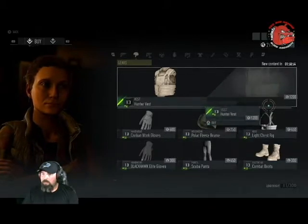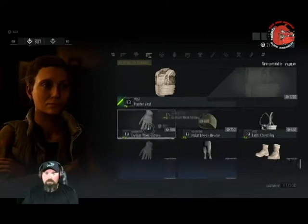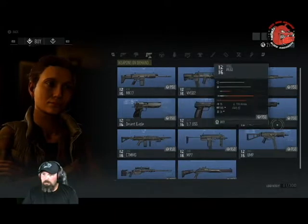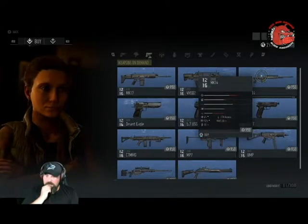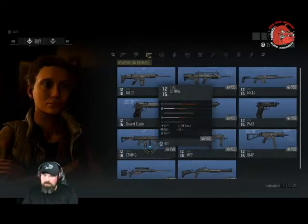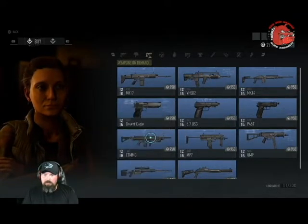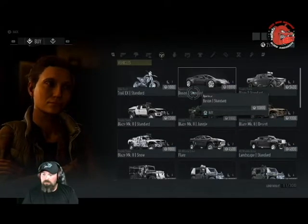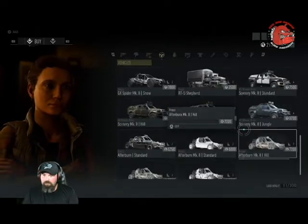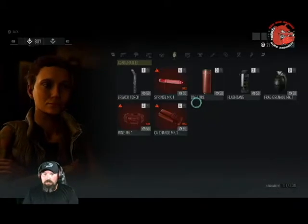We get new content here in an hour and 58 minutes. We've got weapons on demand — that DMR MK14 looks pretty cool. I want something that's going to be effective against those evil, those asshole wolves. We've got our vehicles; we can buy vehicles — various trucks, new buggies, and fancy cars too.